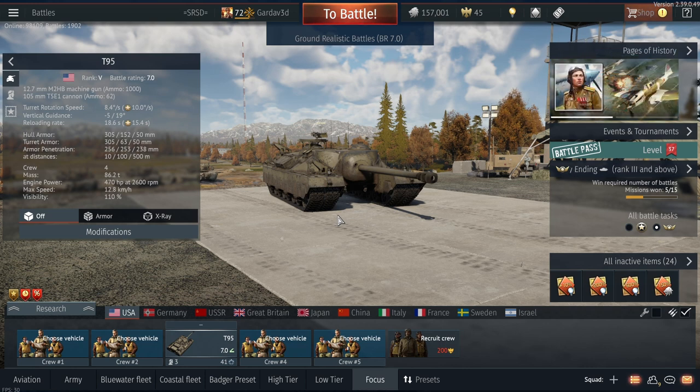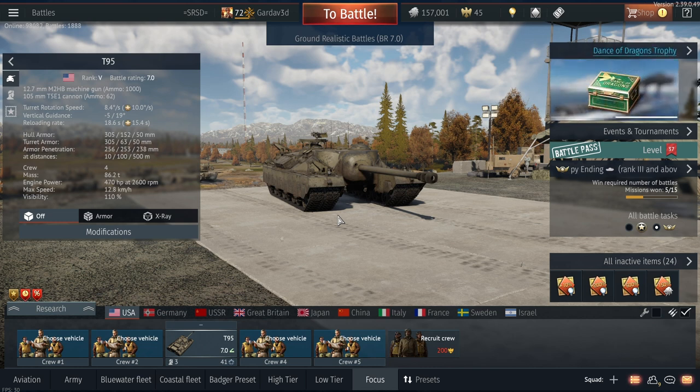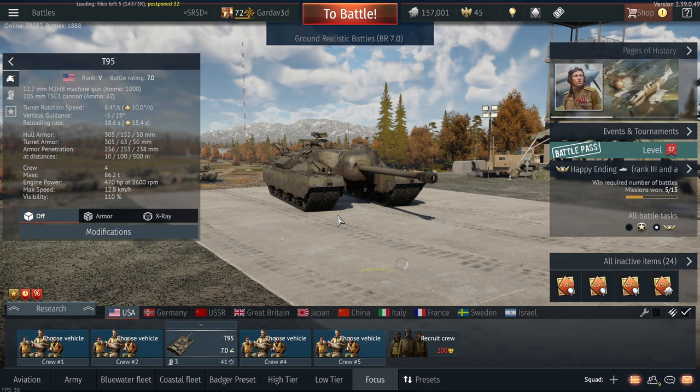Hey guys, this is the T95 — the beast of burden, the one thing bigger than your mom. It was actually originally made to be a literal wall that could just advance into Germany because of how thick the frontal armor is, and you guys will see some of that today. So without boring you further, let's hop straight into the gameplay.